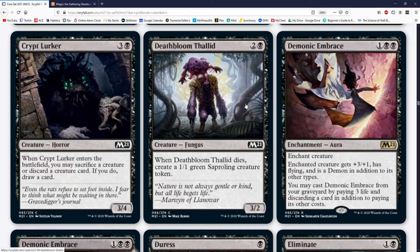Demonic Embrace costs one black black for an aura — enchant creature. Enchanted creature gets +3/+1, has flying, and is a demon in addition to its other types. You may cast Demonic Embrace from your graveyard by paying three and discarding a card in addition to its other costs. You still get two-for-one'd because you're discarding cards — even if the creature dies, it still costs you a card to get it back. So it's not gaining card value unless you're discarding cards that want to be in the yard.